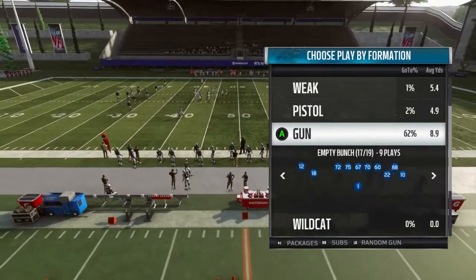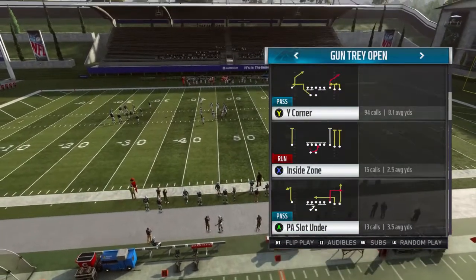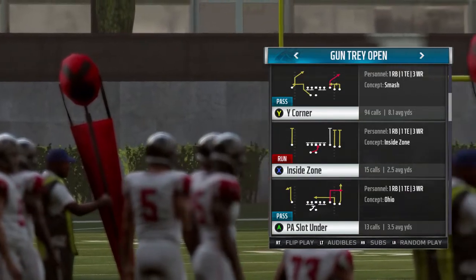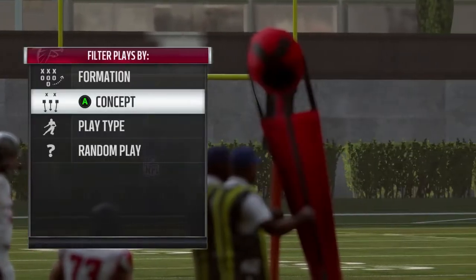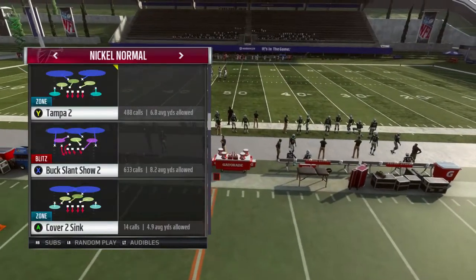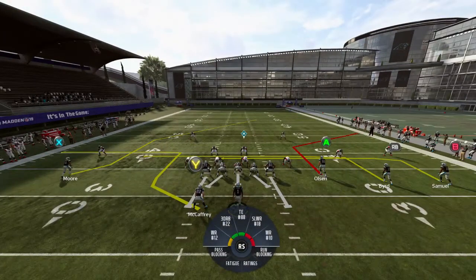Sometimes when you don't have enough time, you want to block an extra man if you don't think you've got enough time. Anything that's attacking the middle — those are the type of plays you want to run when beating Cover 2. Cover 2 Tampa — we're going to wait for routes to develop in the middle and then attack it.